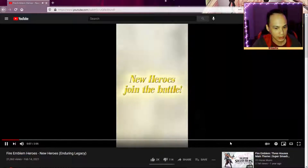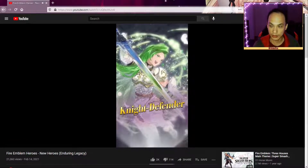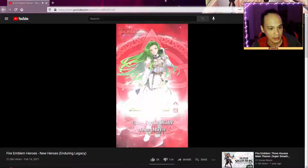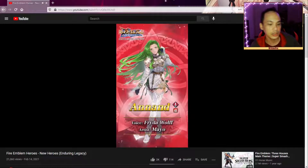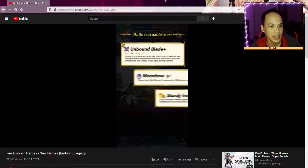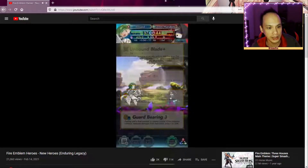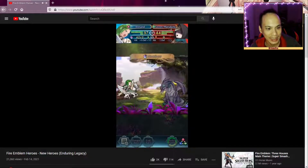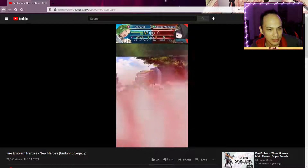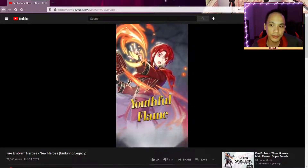Alright, ooh — Knight Defender, I like her design a lot. Okay, Anon from Genealogy of the Holy War. It's a game we've never got here in the US; hopefully we will. I'm really hoping we get Genealogy because it has Reinhardt, probably the main reason why. Fate wills — Youthful Flame, alright.